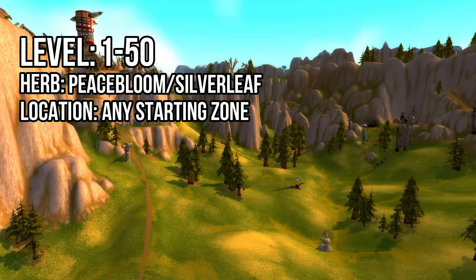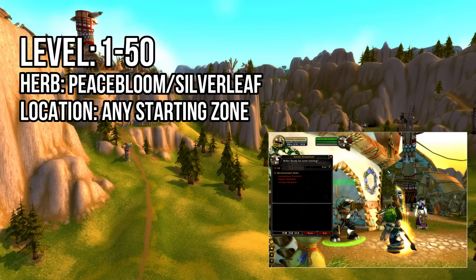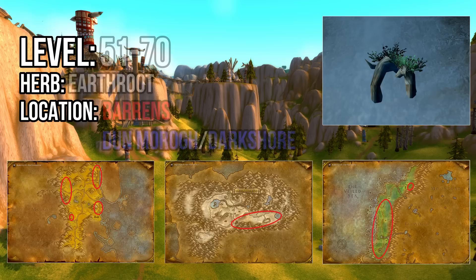When you've reached level 50, return to the herbalism trainer in any of your faction's capitals and purchase Journeyman Herbalist, which will raise your profession cap to 150. From 51 to 70 you'll be collecting Earthroot.